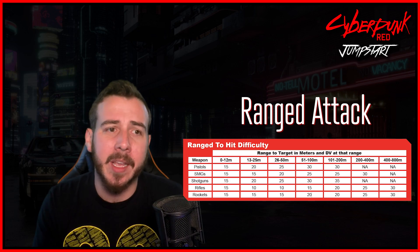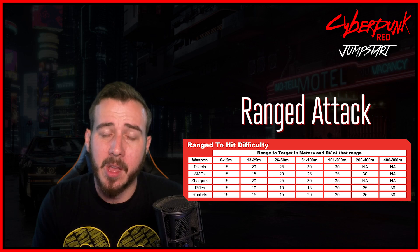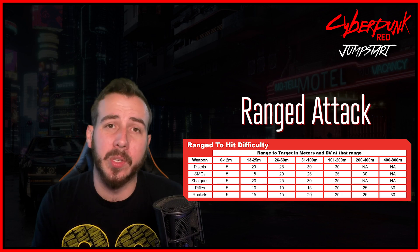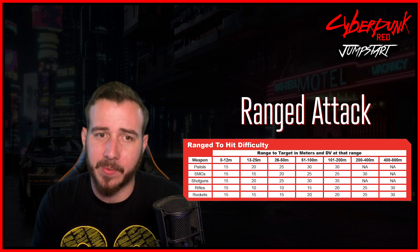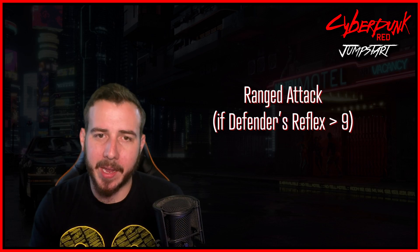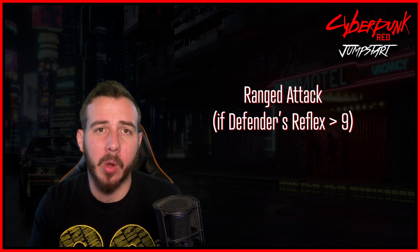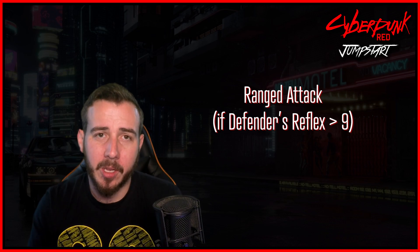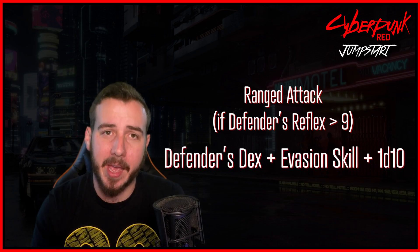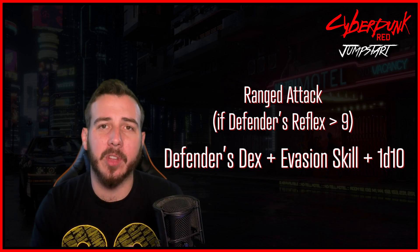This is a little different from mechanics like D&D where you target an armor class — the range table is independent of who you're attacking, so the chances of success are the same. There is a caveat though: if the defender has a reflex above 9, they can choose to attempt to dodge the ranged attack. To do this, they roll dexterity plus their evasion skill plus a d10. In the instance of a tie, defenders always win.